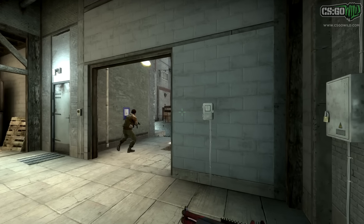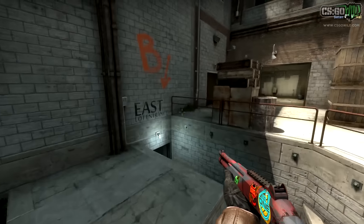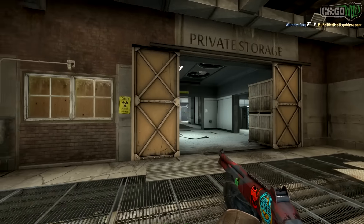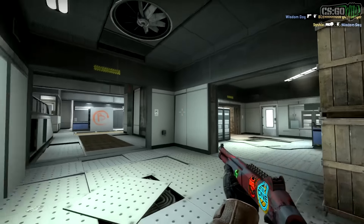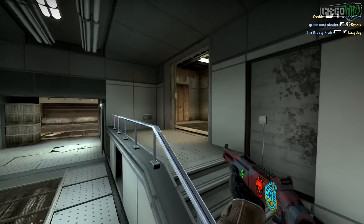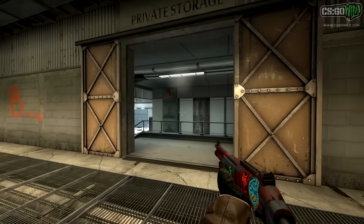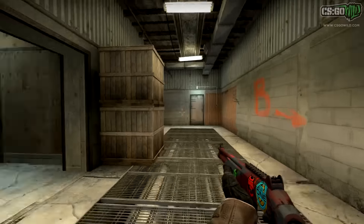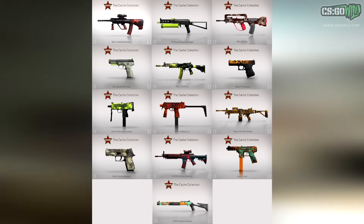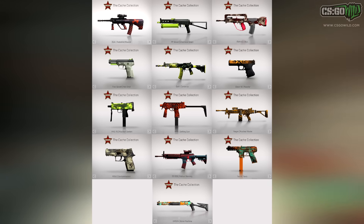For the rest of the video I'll be talking about the drops, going over every skin you can get. If you don't know how to get your drop, you can get one drop a week — it kind of goes with your weekly XP boost. The six collections you can get your drop from are the same as the Bloodhound operation.